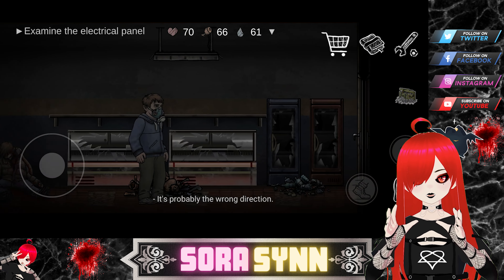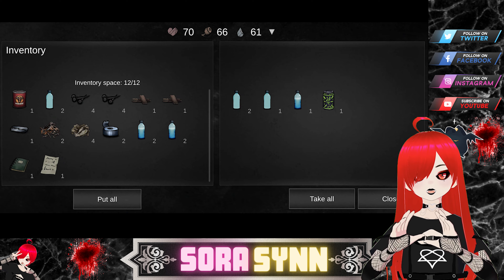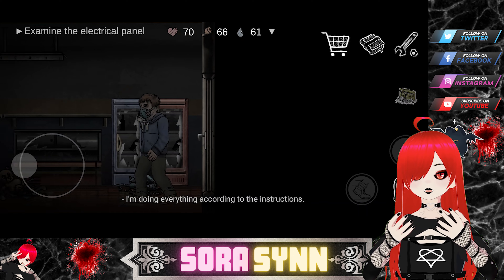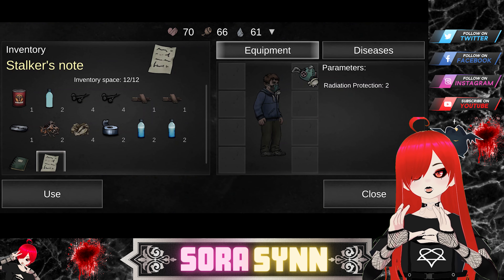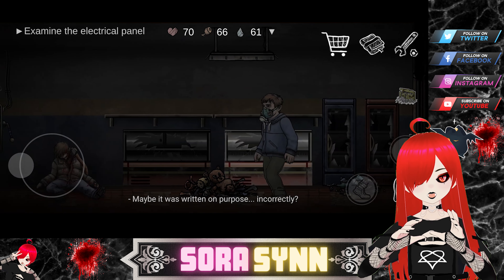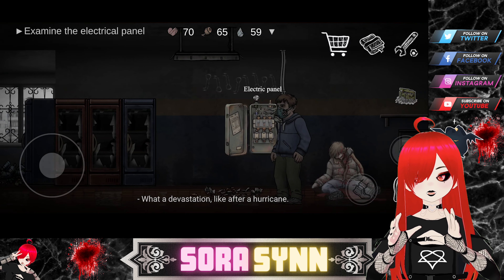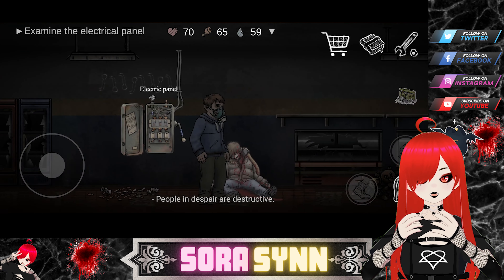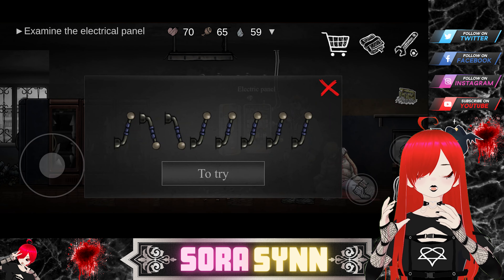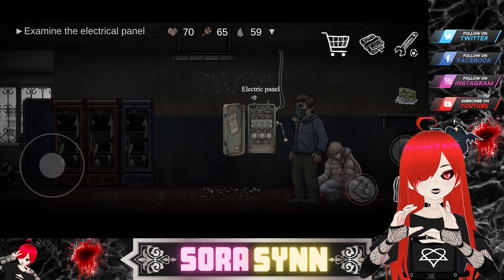There is also a cash shop where you can buy energy drinks to replenish your energy, but you can also actually find energy drinks in the game too. I drank one I found and my energy went back to 100, and I had a limited time where I could sprint without losing stamina. Don't expect to find plenty of energy drinks in-game, but the fact that you can find them is a nice touch for free-to-play players. You can also earn 10 premium currency for free daily by watching an ad.